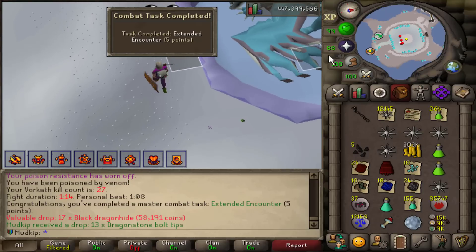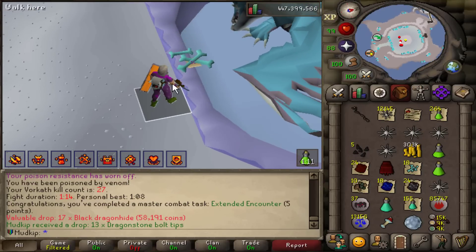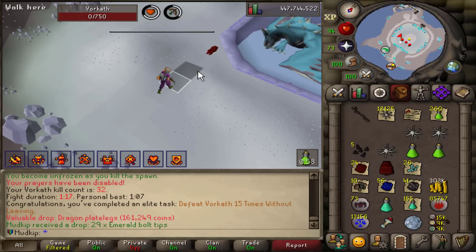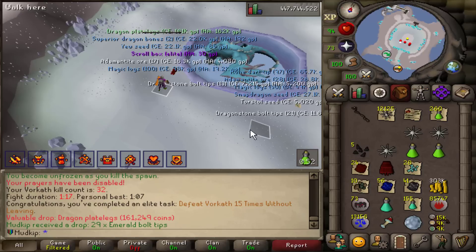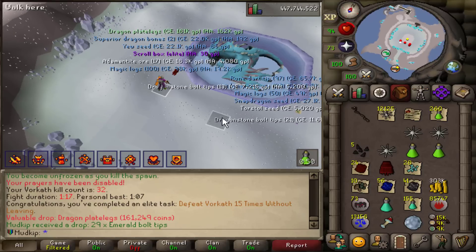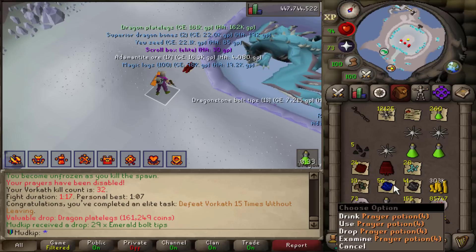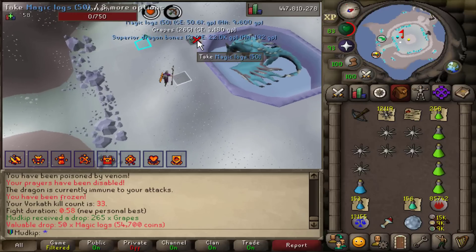Master Combat Achievement — Extended Encounter, which must be for 10 kills without leaving. Then defeating Vorkath 15 times without leaving the instance. A couple kills in I realized I forgot my range pots, but it was fine. I don't need prayer pots here — didn't drink a single sip for all 15 kills. 58 seconds — sub 1 minute.